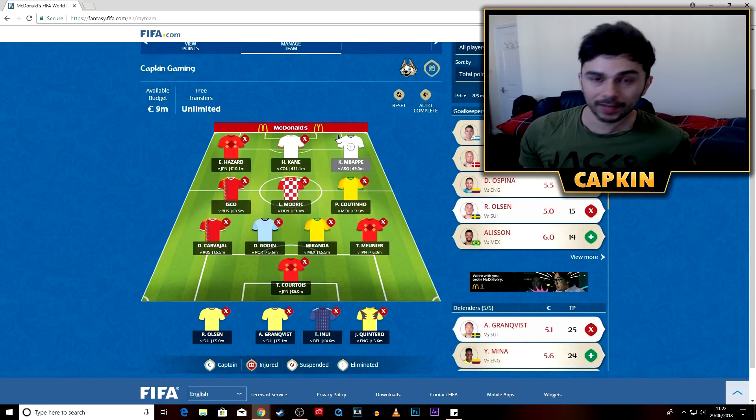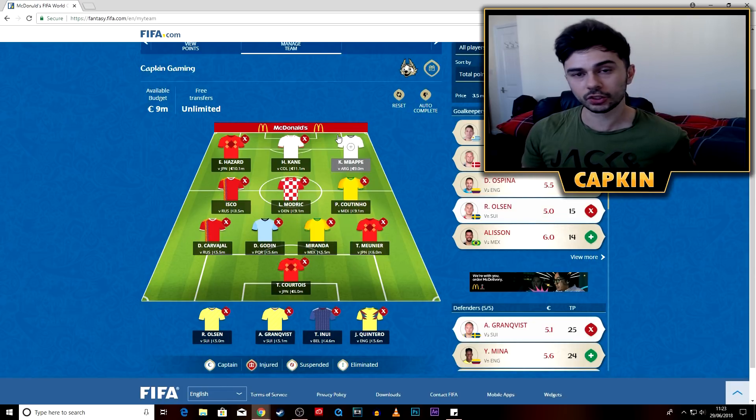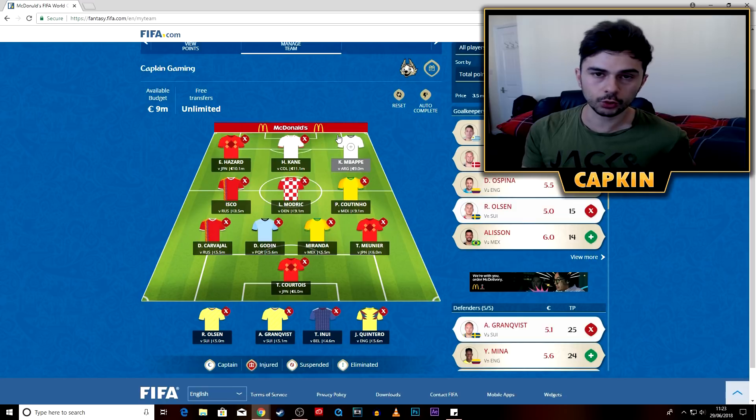I don't know who to pick for that open attacker slot right now. There are a few options: Costa, Mbappe, Messi, Ronaldo — or maybe double up on Belgian players and go for Lukaku. I want to hold that decision as long as I can, because it will change one or two other players in my squad.